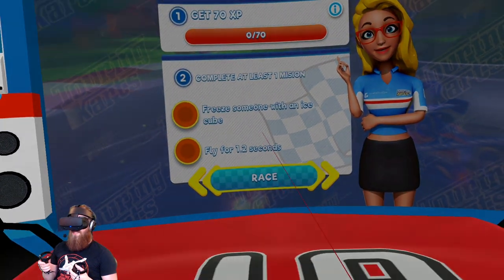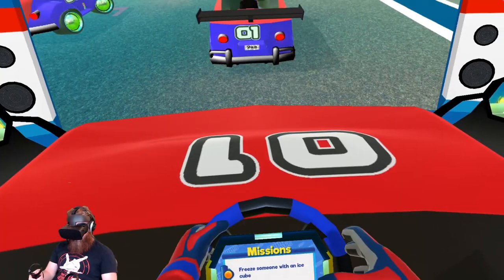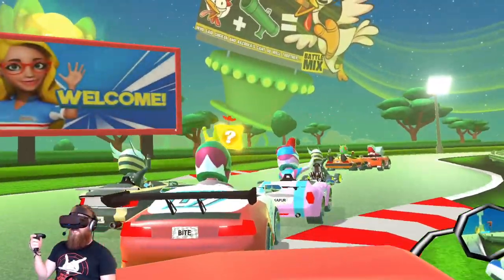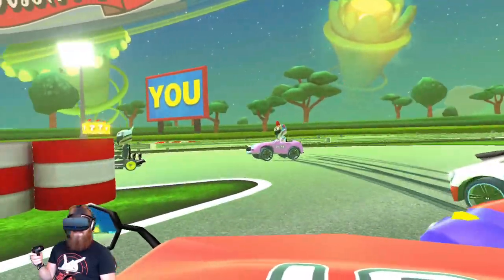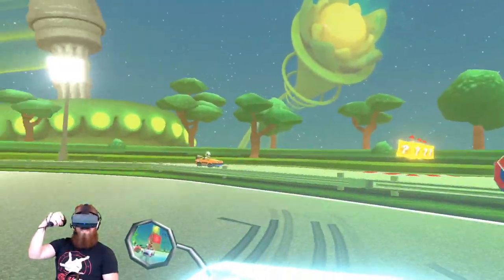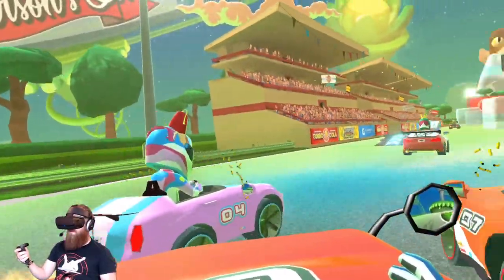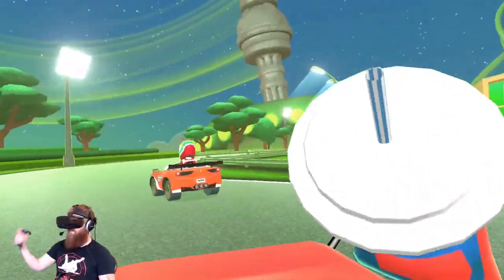The objective is to freeze someone with an ice cube and fly for 1.2 seconds. In immersive mode now — that's the mode I want. We're taking off! We got the free hand — oh we missed it. I got flattened! I missed it. I think I am drifting. Oh what happened? There we go, we're good.